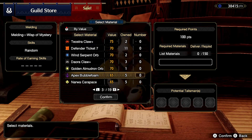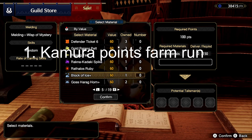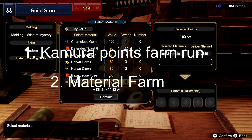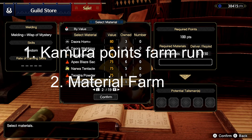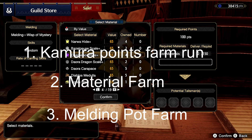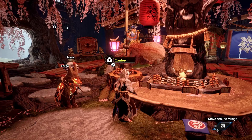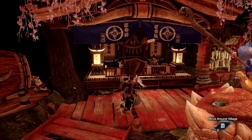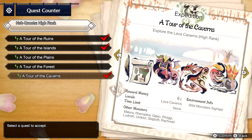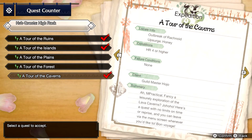What we're going to be doing today is how to farm Kamura points — the fastest and best way to go about it. How to gather materials for your melding pots so you can spend your points, and also the fastest way to farm out your pots. If you have a full set of 10, how to knock those out in roughly five minutes. We'll start with the Kamura point farm, done in the Caverns, on an upsurge of honey — showing you the least amount of points you can get in a short time.